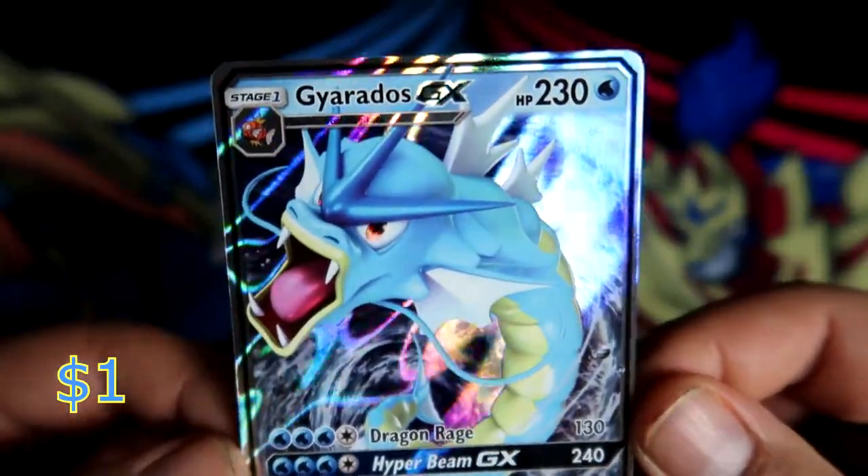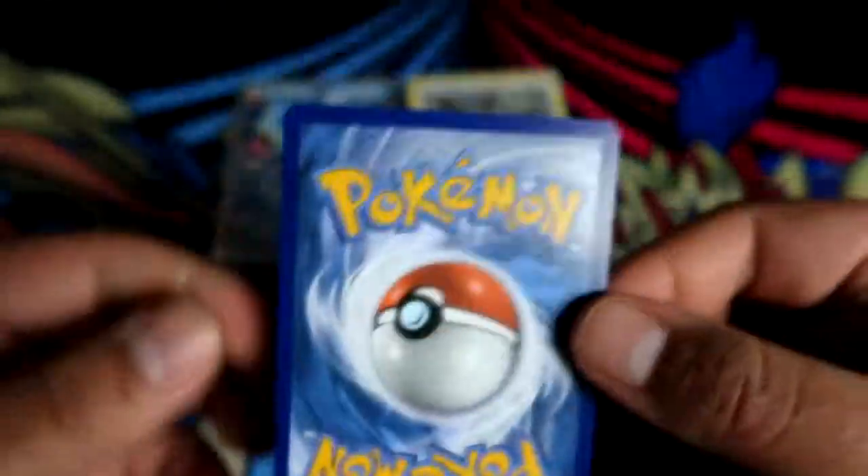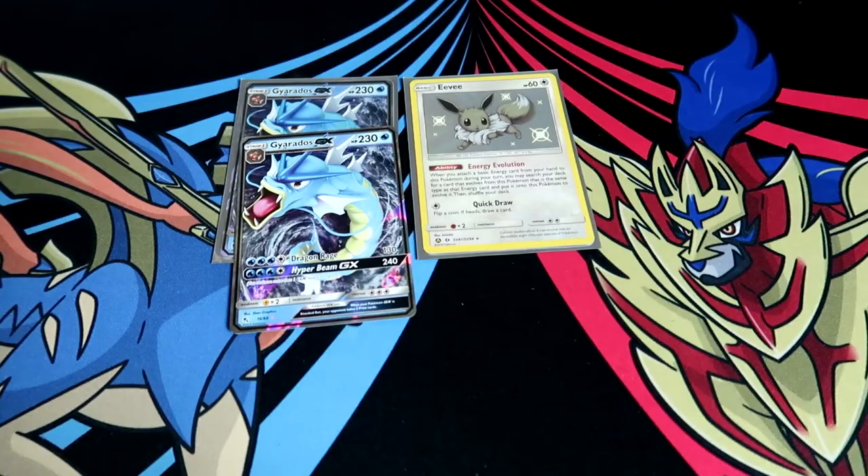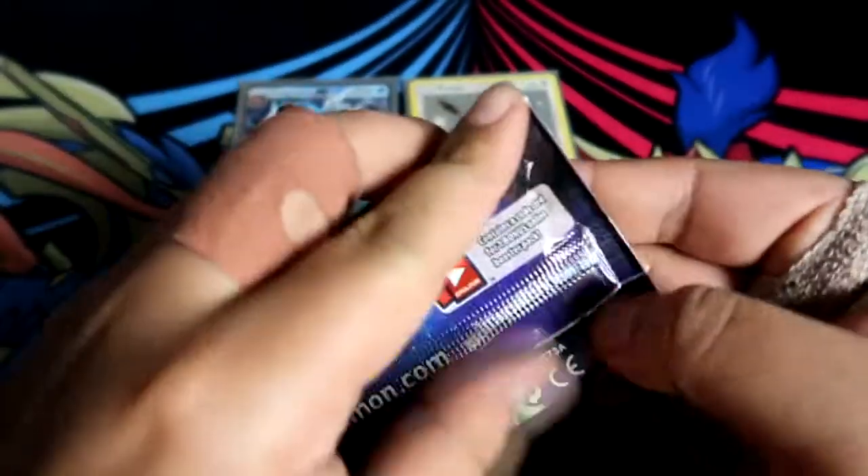The centering on this Gyarados GX is a bit off on both front and back so I'm not going to sleeve this one up - but we already got one. We actually got a GX in the first pack of the Charizard tin, so that's nice!